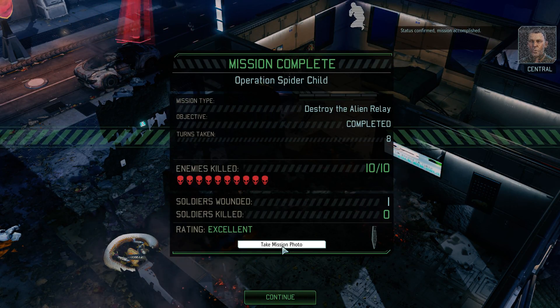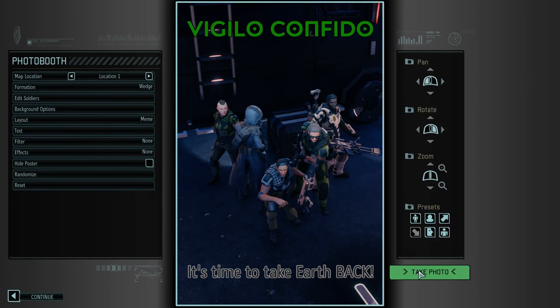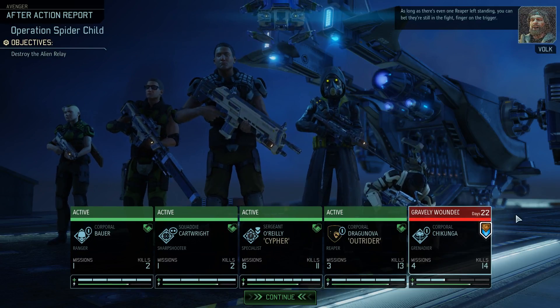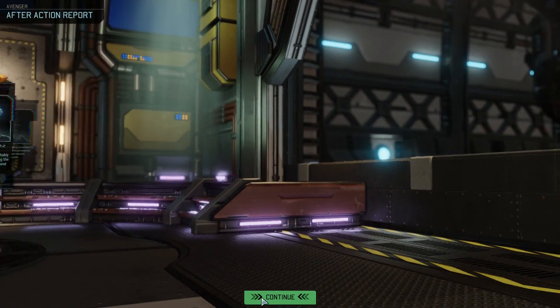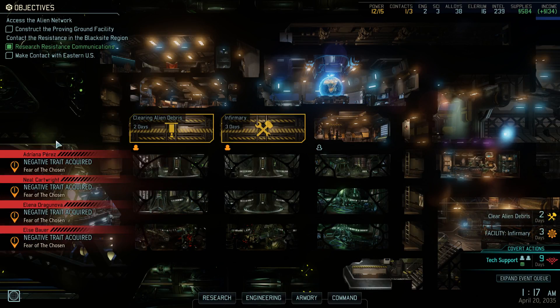Wonderful mission guys! Wonderful mission! One wounded — it's okay, that's bound to happen. Yeah, I'll stand around that. Vigilo Confido everybody! Come on, promotions! No promotions yet. I got a gravely wounded — 22 days. I got a limb core, few corpses, and a scientist. Negative trait acquired — this is all from that.